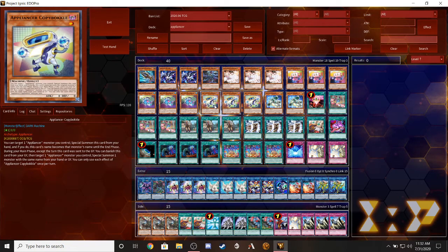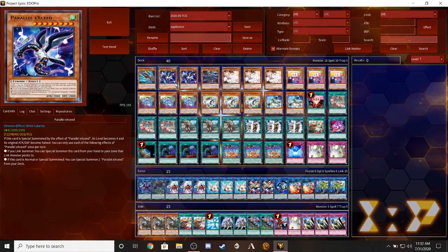Next up for the cyber monsters, we're running two copies of Parallel Exceed. This is actually a really good card because it can special summon itself for free. If this card is special summoned by the effect of Parallel Exceed, it becomes level four. If you link summon, you can special summon this card to a zone a link arrow points to, and if this card is on the field, you can special summon one Parallel Exceed from your deck. So you can easily have two copies and two more materials for a big link play.